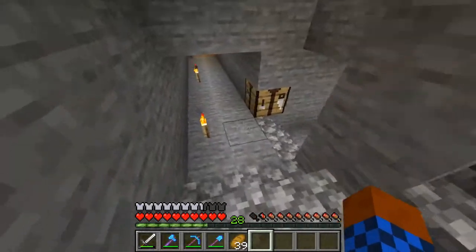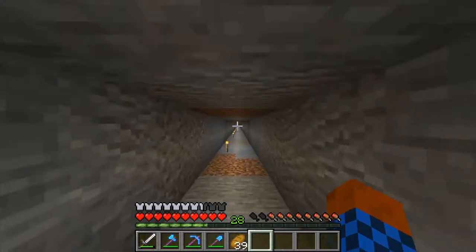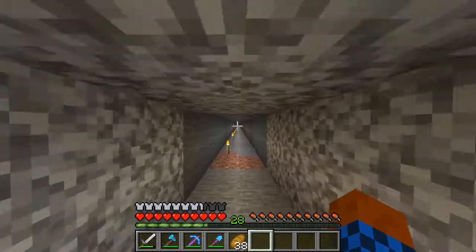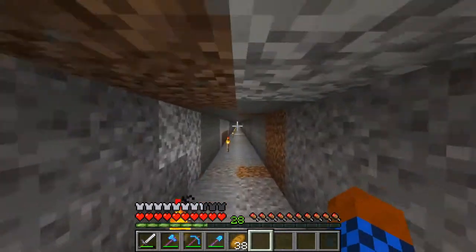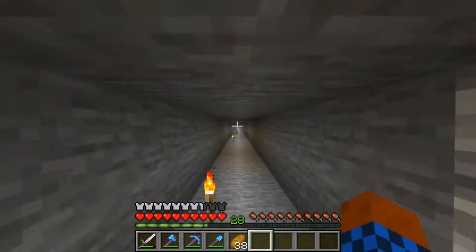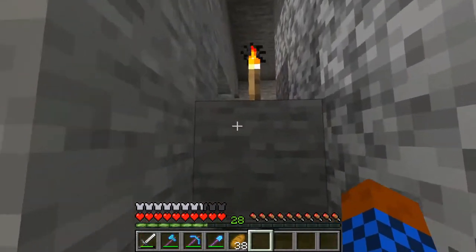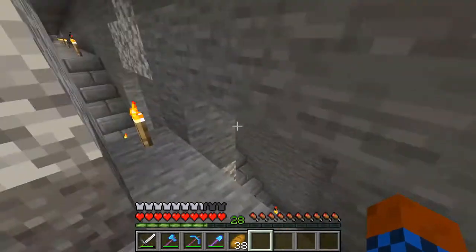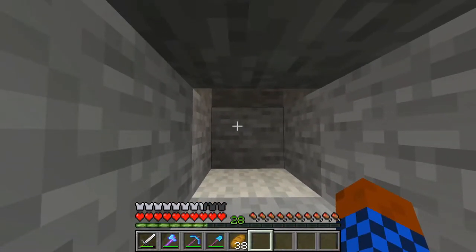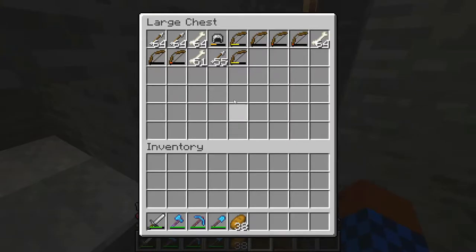The staircase led down to nothing and I was like, oh what happened? It turned out the spawner is a little bit away. Mistakes were made — I am still not good with the coordinate system. But the spawner is actually here behind that wall, and I made a killing area here, which is not perfect. I will have to do some modifications.